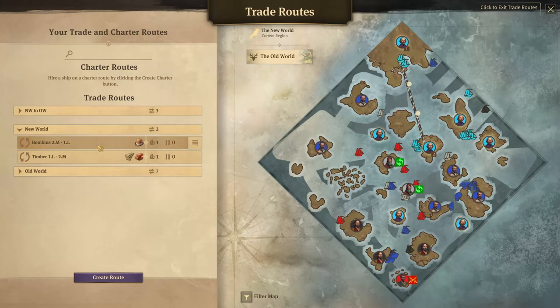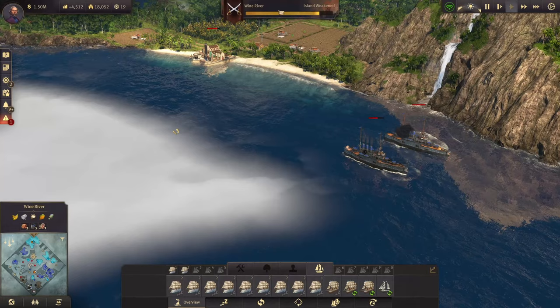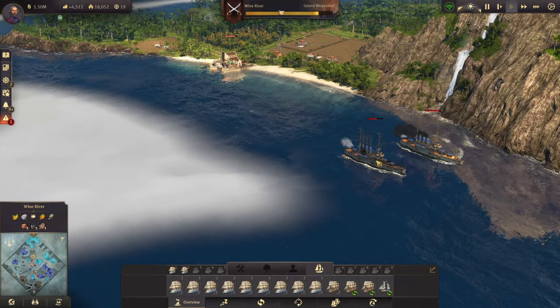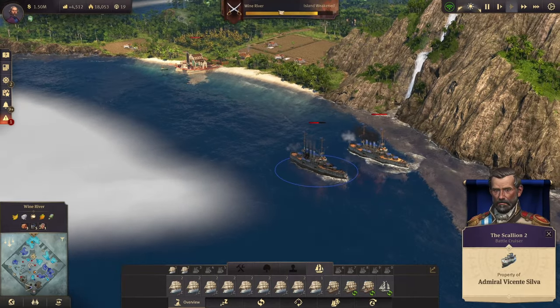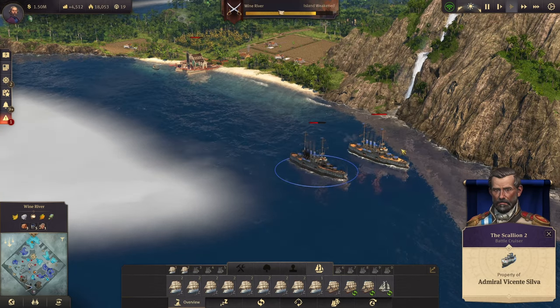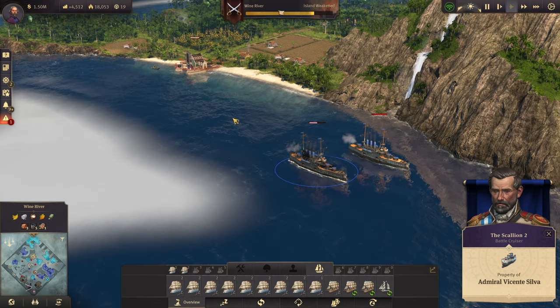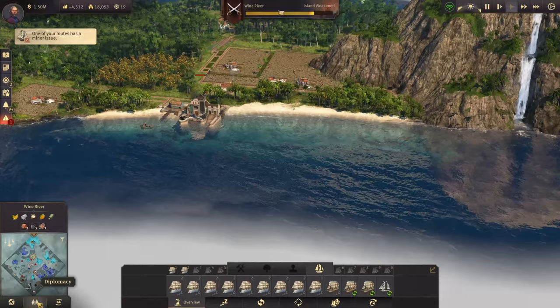We're transporting bombins from Manola to La Isla. Looking at the map, La Isla is at war and there are battle cruisers nearby. Vicente Silva has battle cruisers — at least two visible, likely more.